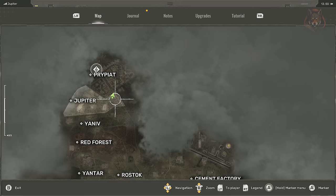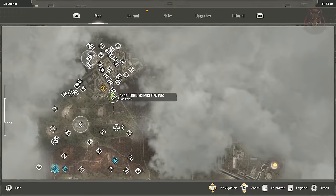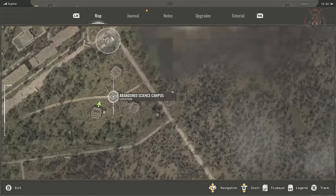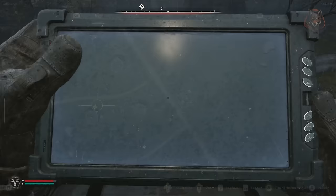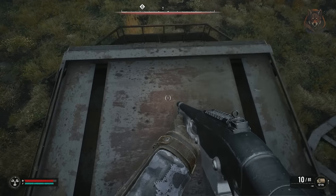Next, the Texan shotgun. I think this is by far the best gun in the game. It's located in the Jupiter region just outside of Pripyat, and it's in the open — one of the three abandoned science centre pods.